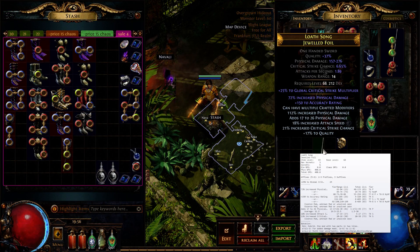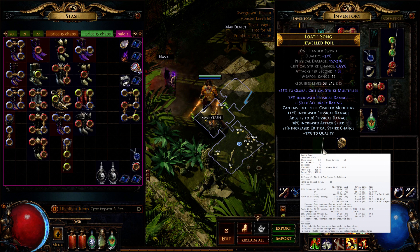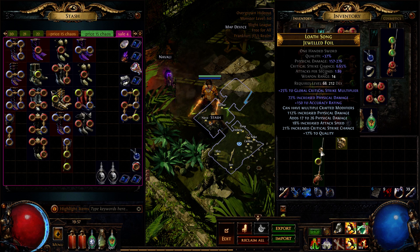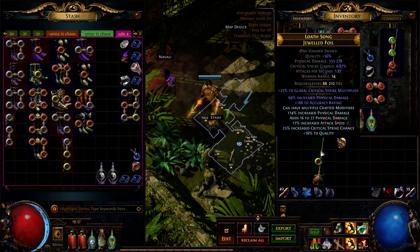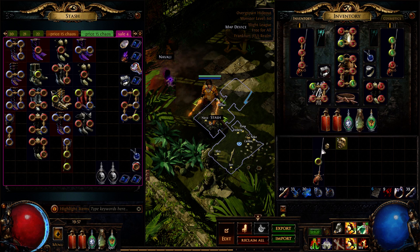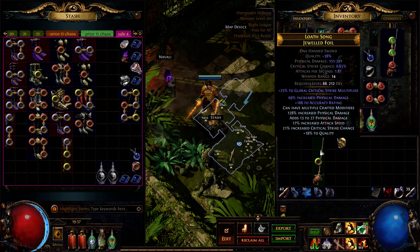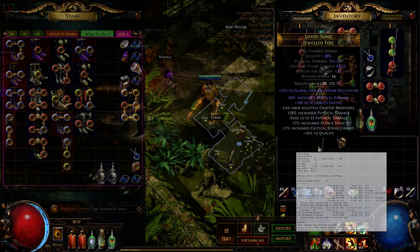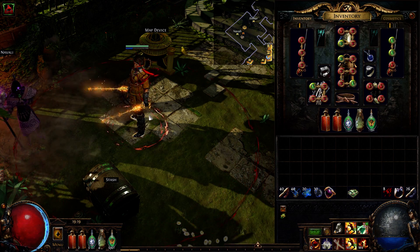If you plan to corrupt your weapon with Beast Crafting for 30% quality, be sure to first use Divine Orbs and try to get maximum or close to maximum rolls for your explicit mods, as this will increase the damage of your weapon. If you decide to craft these weapons, I wish you the best of luck. Thanks for watching and see you next time.